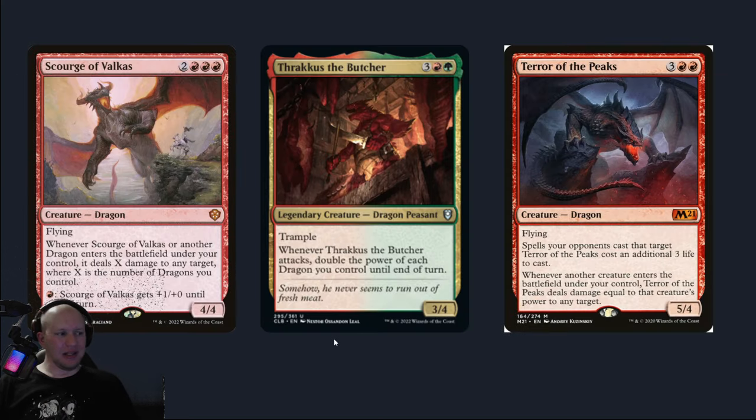Some other choices you've got here: you've got Scourge of Valkas, which is whenever him or another dragon enters the battlefield under your control, it's going to deal damage equal to the number of dragons. Keep in mind that just the first one of these coming out is going to deal — you've got the four dragons already there — so five dragons with him, then it's going to deal that five times, times the other three Roaming Thrones as well. And then you've got the other four Scourge of Valkas coming out, so there's a lot of damage to spread around.